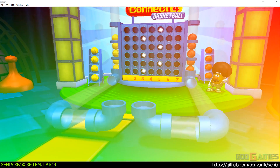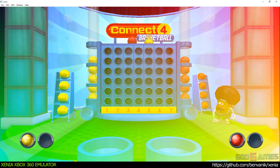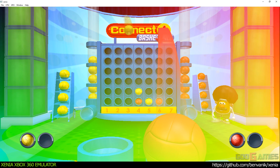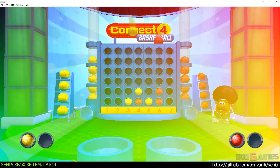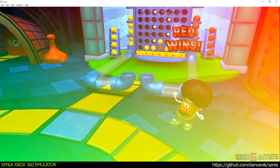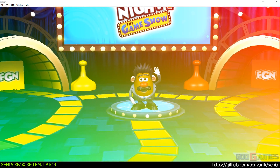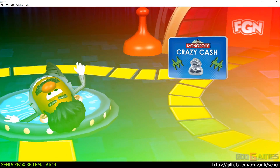Which means this third and final round will determine who gets the next Monopoly crazy cash card. Yellow team is aiming for column five. Red team is aiming for column seven. Red team is aiming for column six. Red team lands a shot. Red team receives the money back.